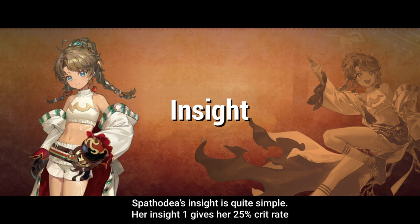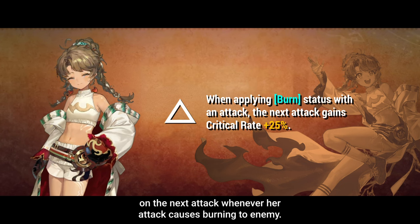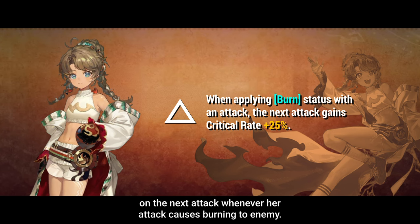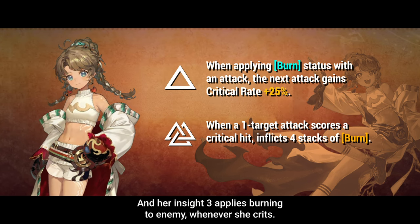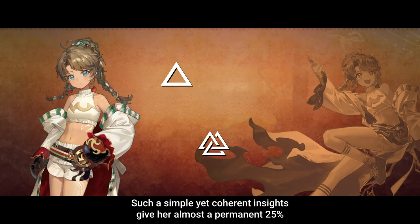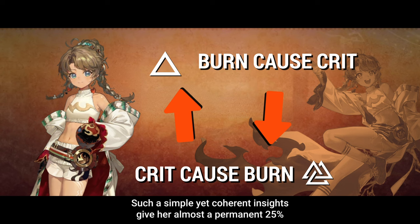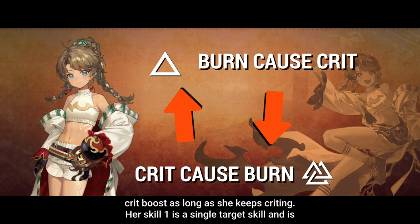Spadodia's insight is quite simple. Her Insight 1 gives her a 25% crit rate on the next attack whenever her attack causes burning to the enemy, and her Insight 3 applies burning to the enemy whenever she lands a crit. Such a simple yet coherent insight gives her almost a permanent 25% crit boost as long as she keeps critting.